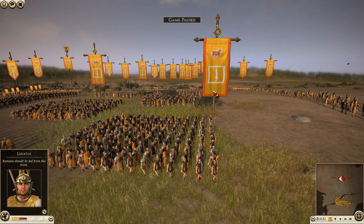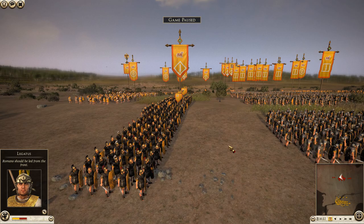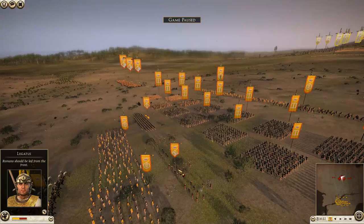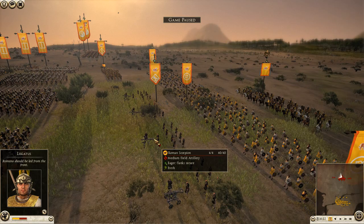The triplex acies consists of a front line of hastati — medium spear infantry — then a second line of principes as melee infantry, and finally the triarii as veteran last-line-of-defence troops. In the same vein, he's got his first legion in the front, second legion in the rear, and his two first cohorts at the very back protecting his siege weaponry — four scorpion artillery pieces.